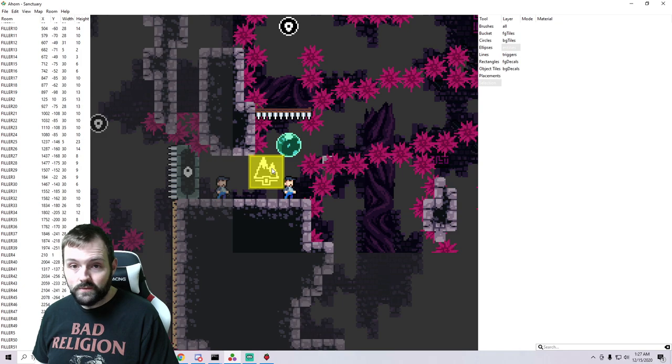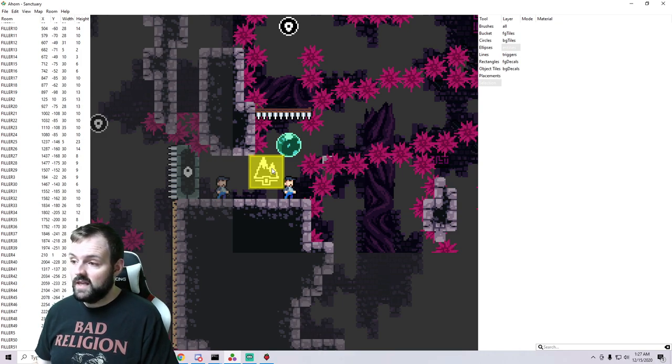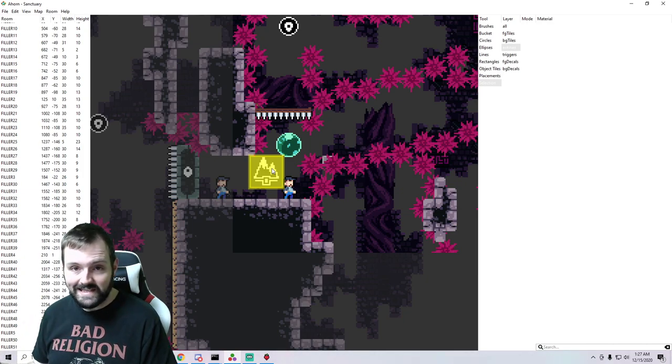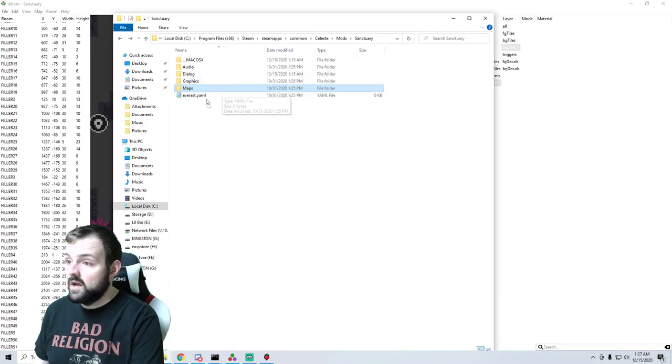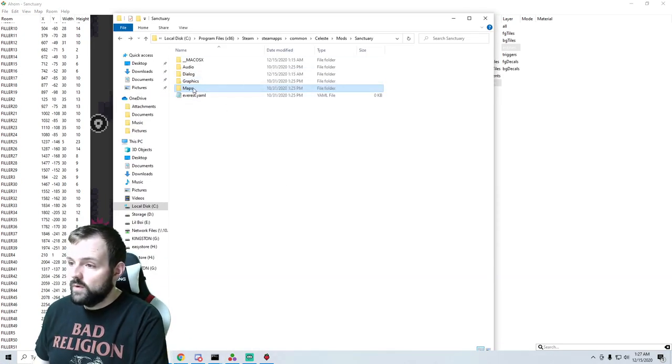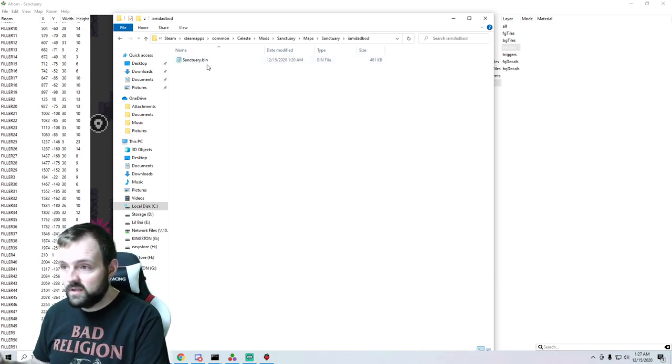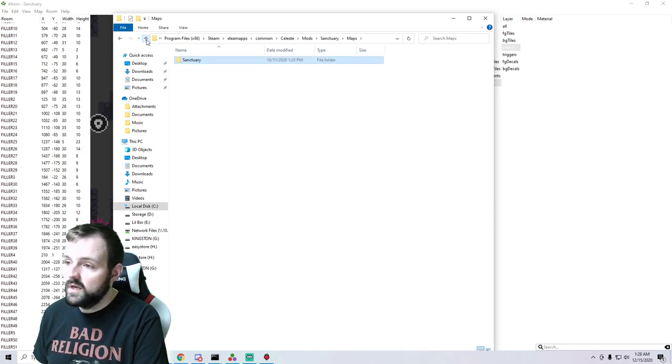But we need to also be able to define this in the game. The game actually knows, but the player may not know, and that's what the selection image is for. So we're going to dig into how to make that happen. We want to take note in our folder — we have our maps folder here. For me, I have 'Sanctuary' with a capital S, 'I am dad bod', and then 'sanctuary.bin' with a capital S.